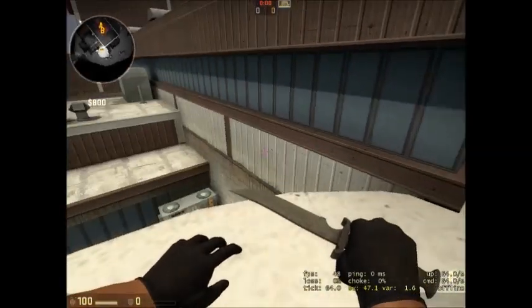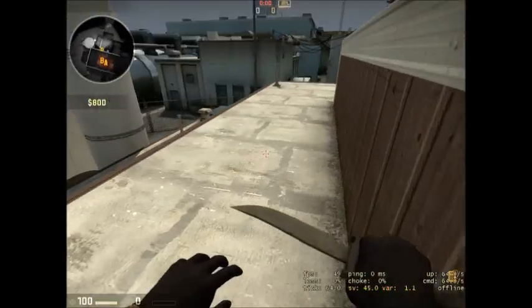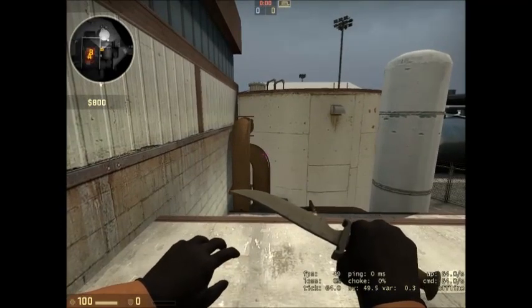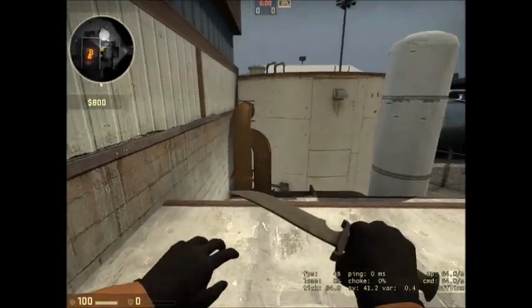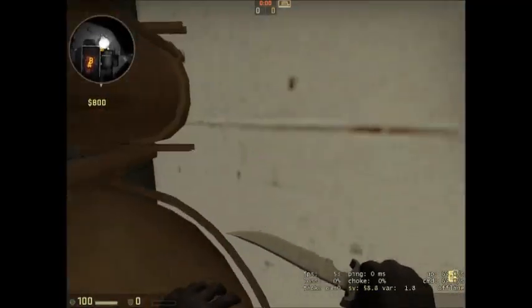And there you go. Line up with the gray bar, point your cursor right there, and wait longer to jump than you think you can.